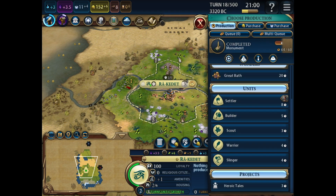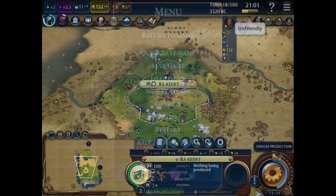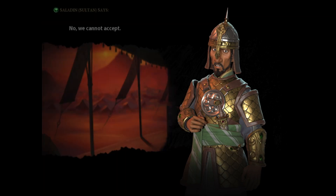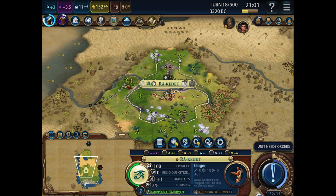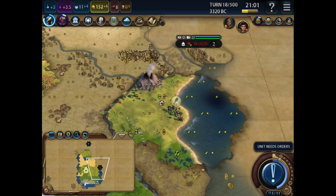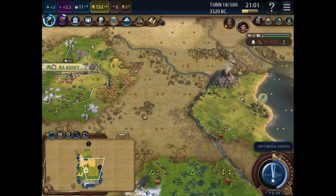A monument. No heroes yet. Now I've met Saladin, I need to check his military strength. He's got 105 and I've got 40. And I forgot to send him a delegation. I think in that case a quick slinger - I'll get the warrior to check what this is, but after that send him back to the capital to defend it. Nothing exciting, so next turn just send him back to the capital to defend it. More marble.